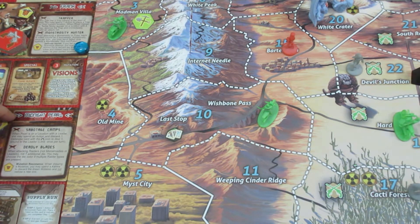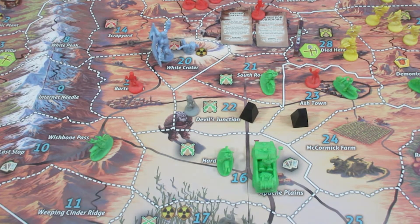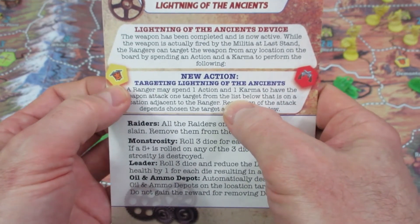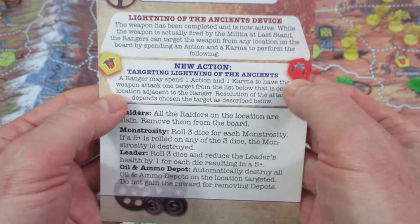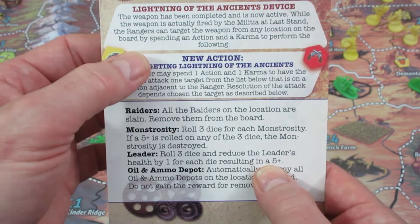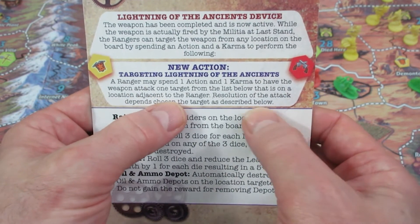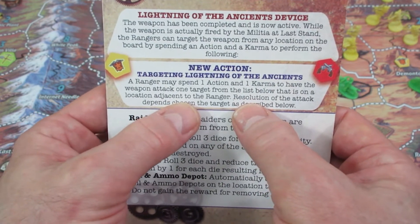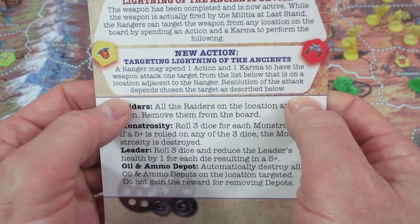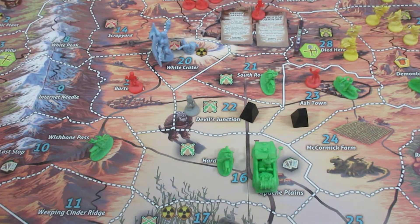She has three actions remaining and she's sitting at Devil's Junction with an oil and ammo depot. Let's revisit the Lightning of the Ancients: if she spends a karma token and an action token, you can attack raiders in your location or a monstrosity leader on an adjacent location. Rolling three dice, reduce a leader's health by one for each die showing five-plus. She is adjacent here to Bama, who has four health left. Remember, you cannot reduce a leader's health to zero except through direct confrontation.